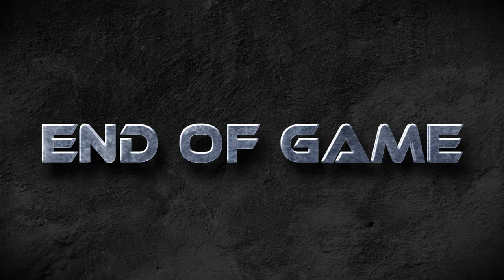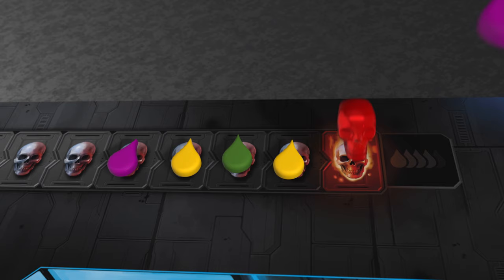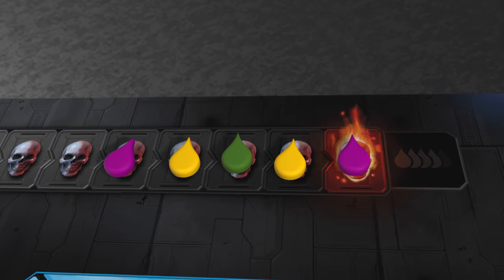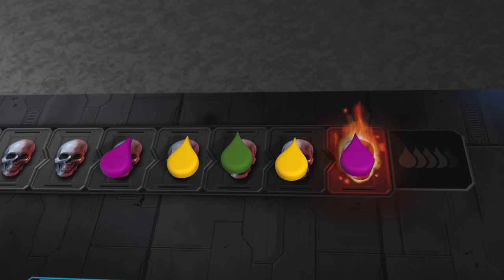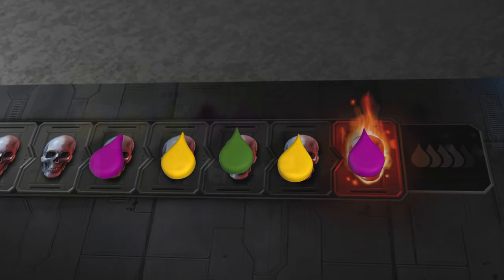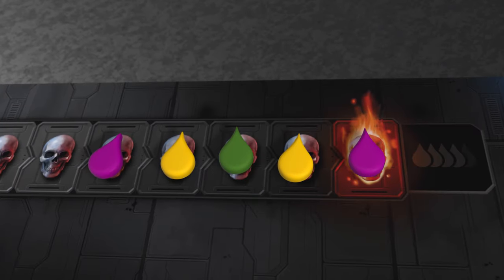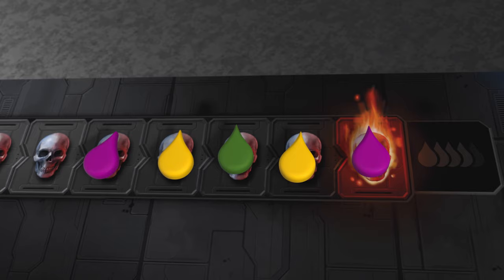When killed you will respawn at one of the spawn points. You don't lose any of your weapons or ammo — you just keep fighting. Once all the skulls have been removed from the kill shot track there's an additional round where players have one more chance to deal as much damage as they can. Then the game ends and final scoring takes place. All player boards are scored at the end of the game and additional points are awarded based on who has the most markers on the kill shot track. The player with the most points wins.